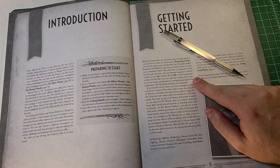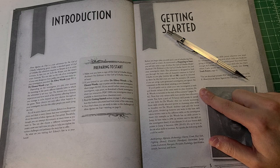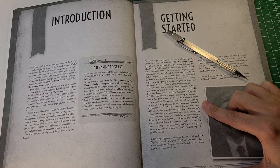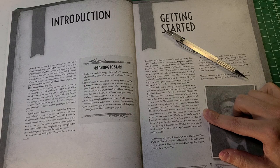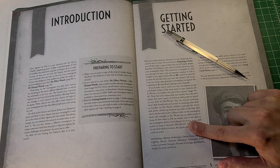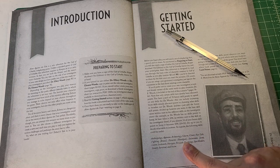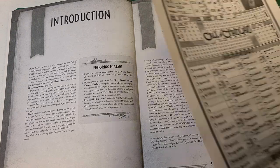If you're using a pre-generated investigator, ignore the comments in the text about creating a new character. The male and female variant of the ready-to-play character, Dr. E. Woods, is included at the end of the scenario on pages 78 through 82. Note that only certain skills have been allocated points — you have a pool of 70 bonus skill points to spend. The following skills could be useful: anthropology, appraise, archaeology, charm, climb, fast talk, fighting brawl, firearms handgun, intimidate, jump, listen, locksmith, navigate, persuade, psychology, spot hidden, stealth, survival, and swim.